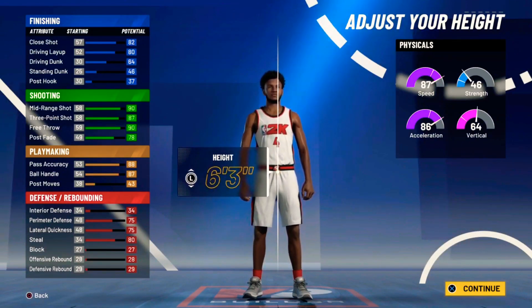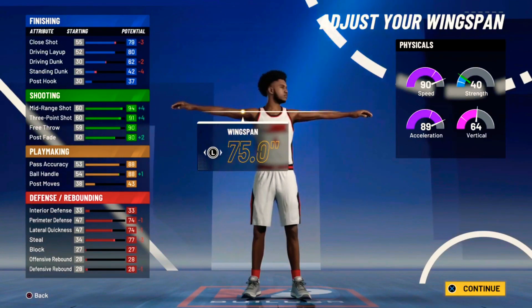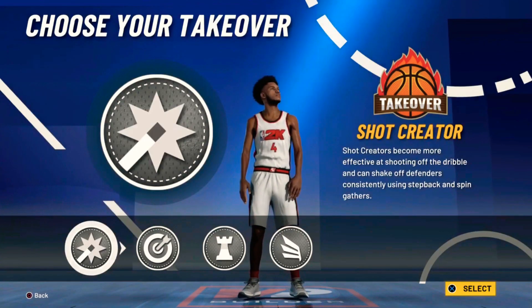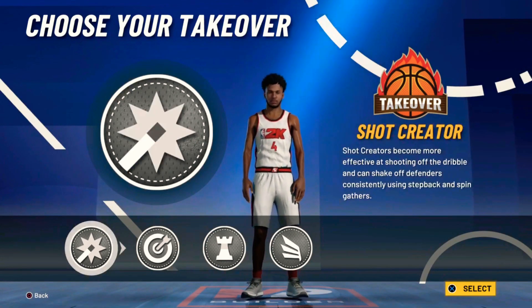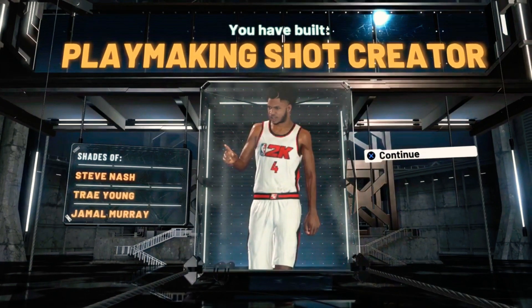That one was six-three. I go lowest weight and lowest wingspan, so you get a plus on all the attributes — ball handle, three-point, all that. I didn't choose shot creator takeover, but you can. I recommend shot creating playmaking, but I went with slash and take over — I don't really feel like you need slash and take for real. I made a playmaking shot creator, similar to Steve Nash, Trae Young, or Ja Morant Murray.